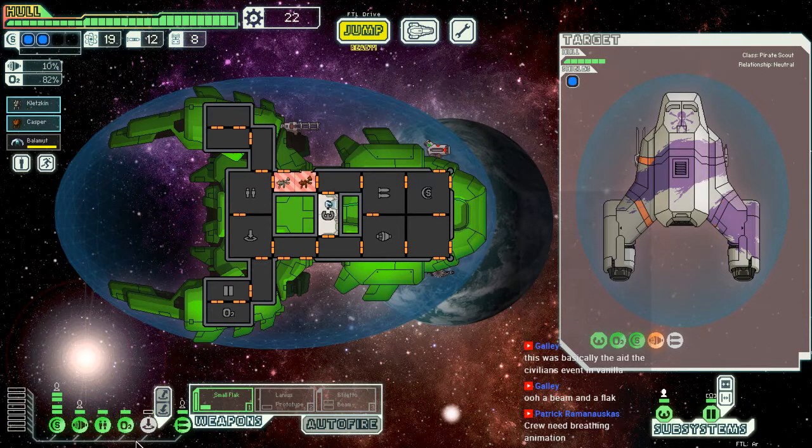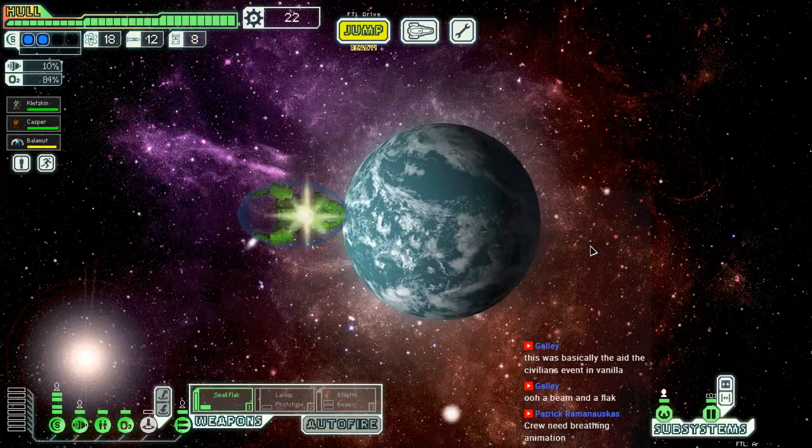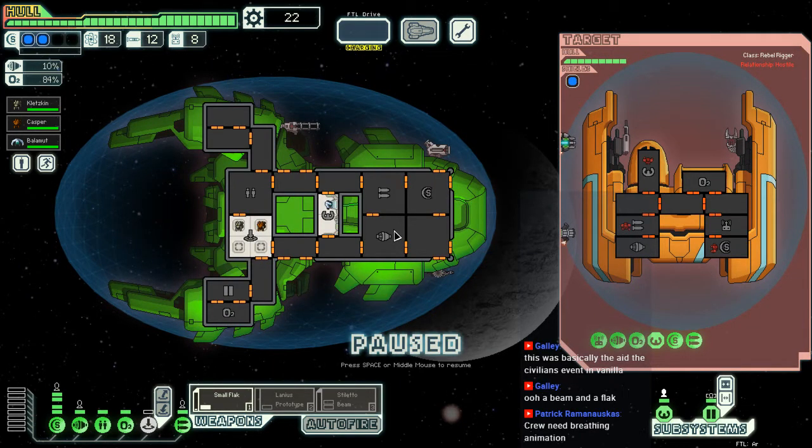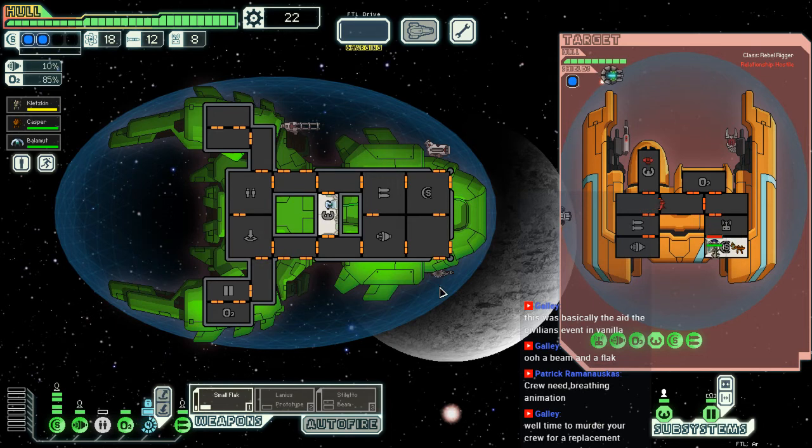You know the drill, guys. I'm pretty sure this isn't times five — the speed. Maybe two. Anyway, let's keep our fingers crossed that we can pick up a new Mantis. We are not in danger — the best kind. We have the Mantis pheromones and we've got a clone bay, so we can safely keep using that in the hopes of getting another Mantis. And then once more to get four of them and then we're golden.